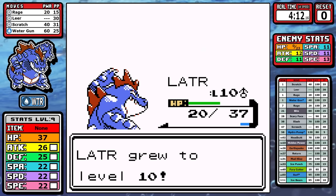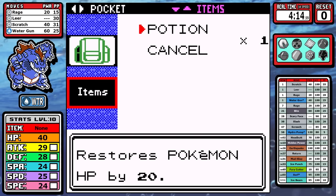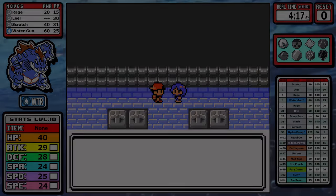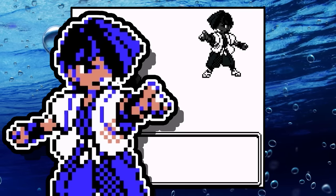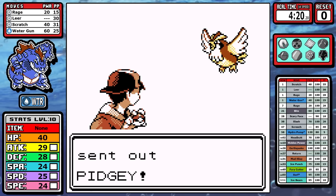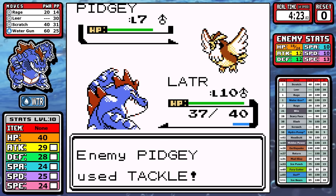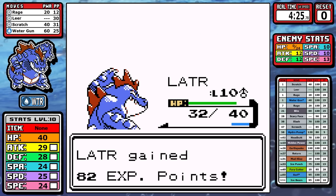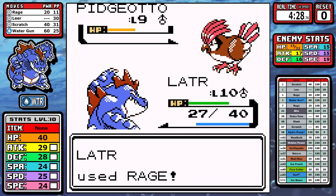That extra Youngster from earlier means I hit level 10 after the gym fight. After gulping down a potion we can look at Falkner. There's not much to say - it's just a little Pidgey - but it does go for Tackle. Since we're using Rage I get 2 additional Rage counters before I take it out, then move on to Pidgeotto. At this point Rage's damage is already high enough for a 2-shot, and we get one more Rage counter for the road - taking it out incredibly easily.